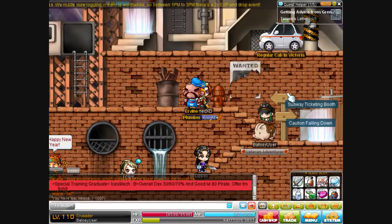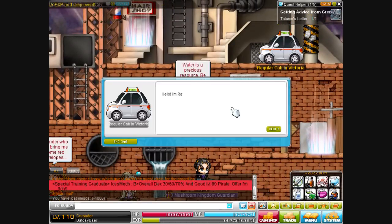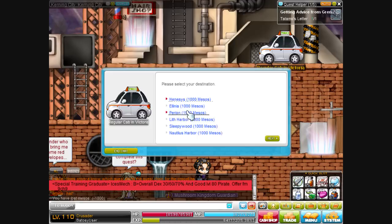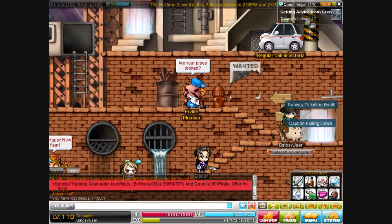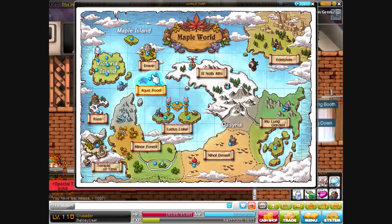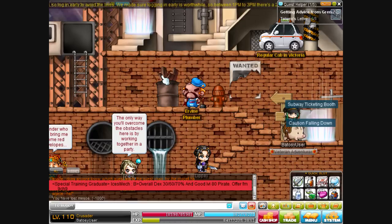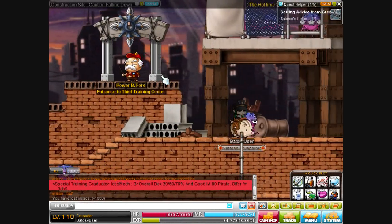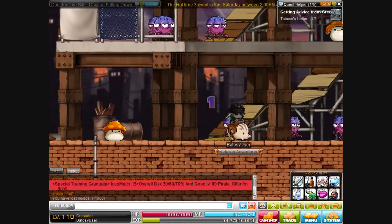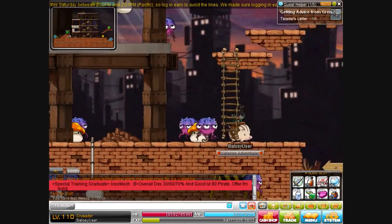Hey guys, I'm bringing you a how-to on traveling fast in MapleStory. Everyone knows around Victoria Island you can just use the regular cab — it's the quickest way to travel through all of Victoria. There is a really easy way to get around the world too. To get to Orbis the quickest from Victoria Island, you're gonna go to Kerning City and go all the way to the right until you get to the Six Path Crossway. I find Kerning the easiest because the maps seem shorter.